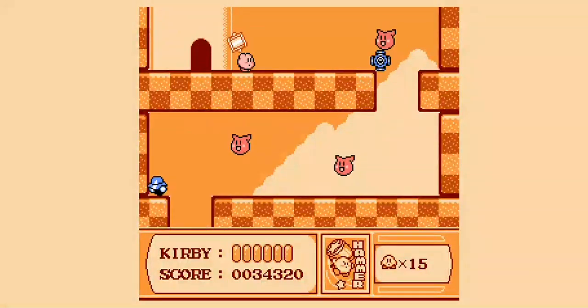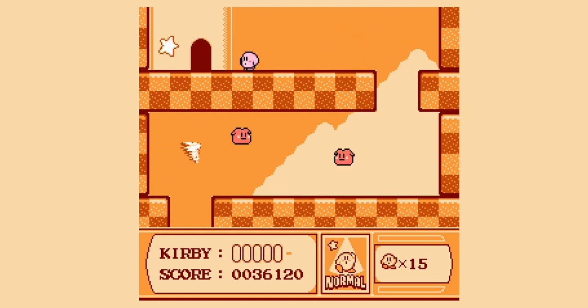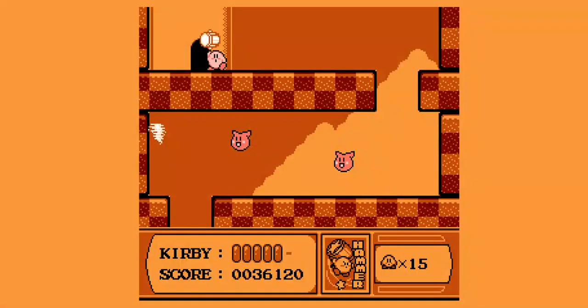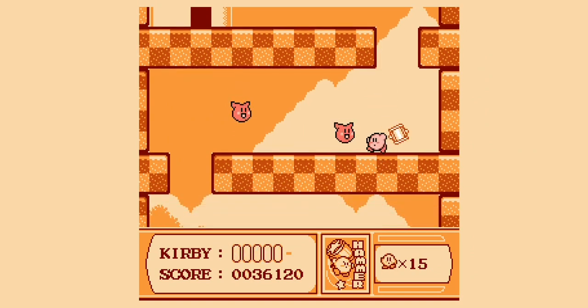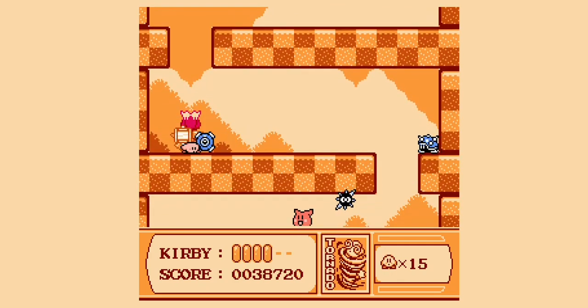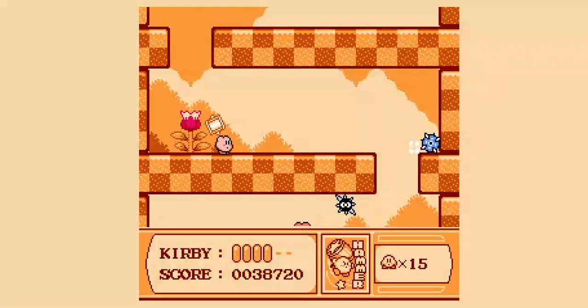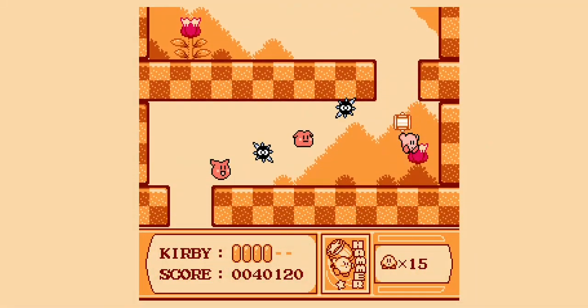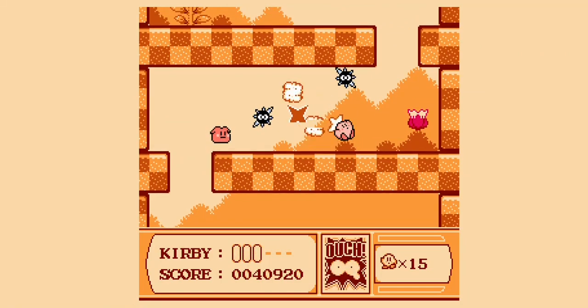I probably shouldn't have done that - come on. Take hammer and traverse carefully because of these sparkies. Down it goes - damn you. There we go, get ourselves hammer again. Bang - there we go. Get this jump to avoid that.